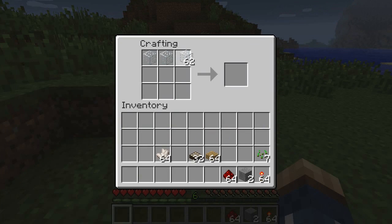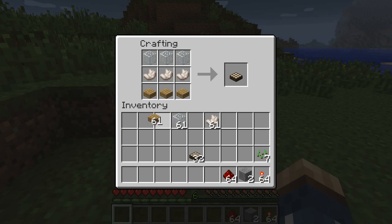To get started you'll want to use glass along the top, then use Nether Quartz along the center, and grab some slabs of wood — doesn't matter which type — and place them along the bottom. This will create a daylight sensor.